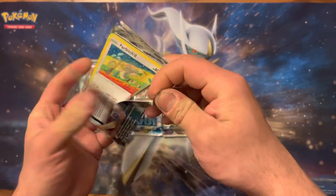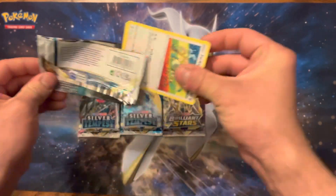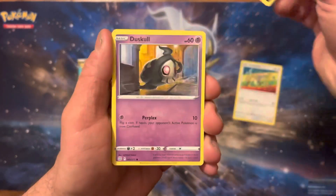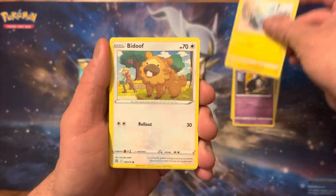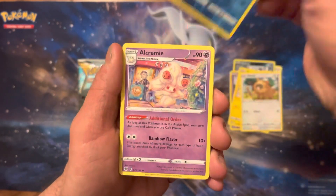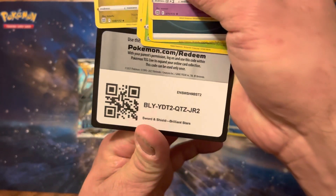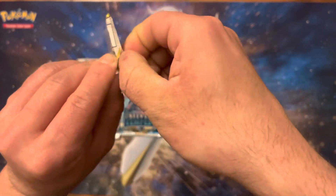Can we pull an alternate art? We got a Farfetch'd, Grimer, Duska, Shinx, Badoof, Corsola Reverse, Alcremie Non-Holo, Coke Card. Brilliant Stars number two.